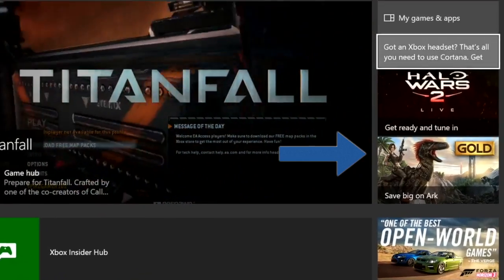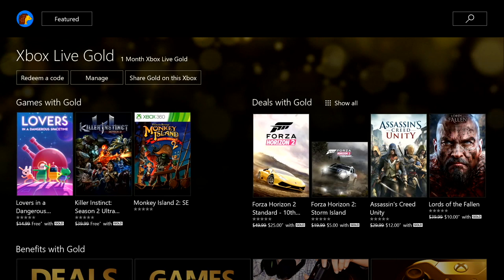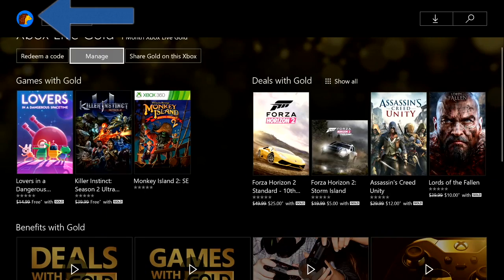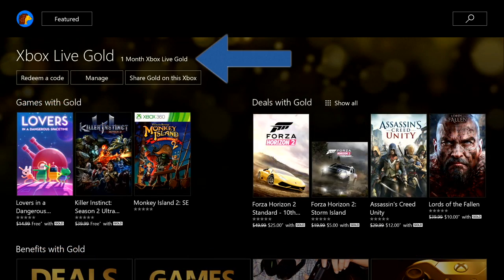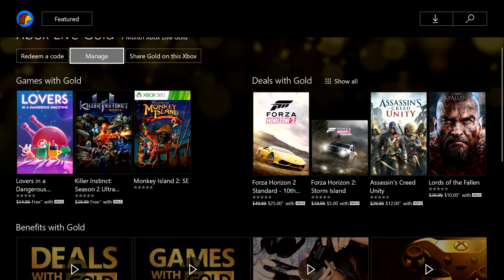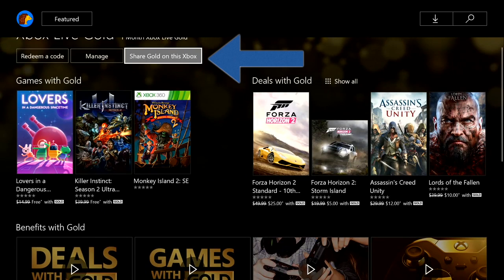So then go to the gold section right here. This is going to pop up and it's going to have Games with Gold and Deals with Gold, and it's going to have the account name or the little profile picture in the top left corner, and then it's going to have Xbox Live Gold, one month Xbox Live Gold. Then it's going to say Redeem a Code and Manage Share Gold on this Xbox.